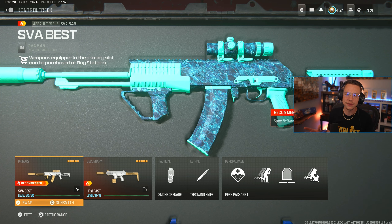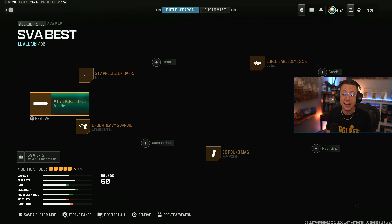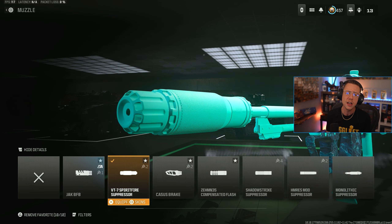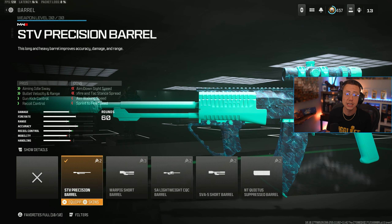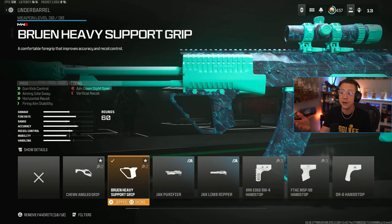Next up, we've got the combination of the SVA 545 — still a super reliable rifle. We pair this with the HRM9, arguably the best SMG in the game now post-update. SVA isn't really changing all that much. I would be using this in semi-auto mode so I can hyperburst tap with basically no recoil. I do go for the Spirit Fire Suppressor — this was slightly nerfed, so there's going to be more of an ADS and sprint to fire con, but not a huge deal for the mid to long range. We got the Precision Barrel — better range, velocity, control, and some added aiming idle sway, which makes it even easier in semi-auto with the faster recentering. Ruin Heavy Support helps mainly with the firing aim stability and aiming idle sway, better recentering speed, just more consistent with the semi-auto burst.